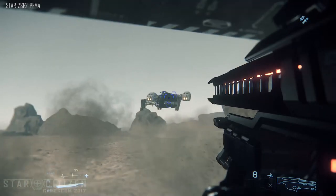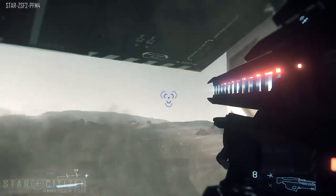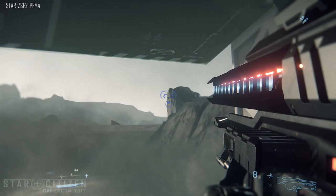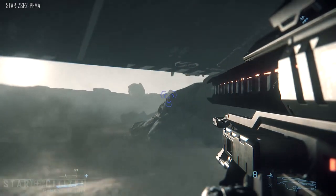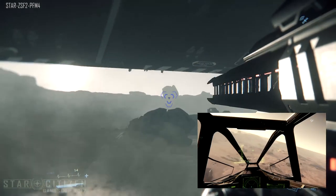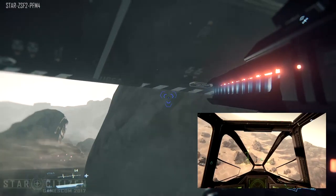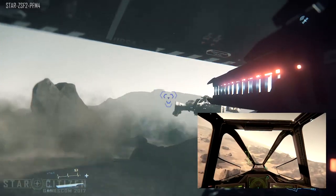For AI, the turrets are complete. In terms of graphics, render to texture, environment probe, atmospheric entry, volumetric fog, GPU particle foundation, engine trails and contrails, asteroid physics, and exposure improvements are all done. For the backend, the diffusion subset for 3.0 is complete, along with the solar system shop service and solar system mission service version one — which is the mission broker.